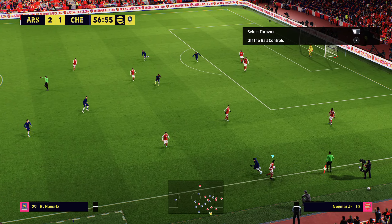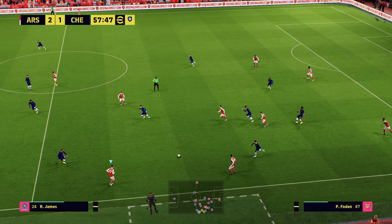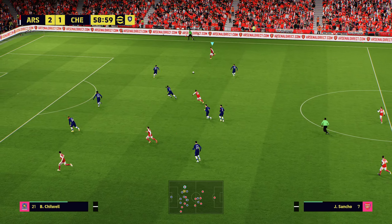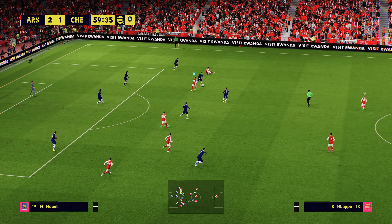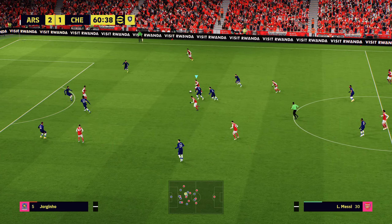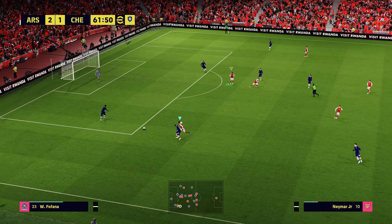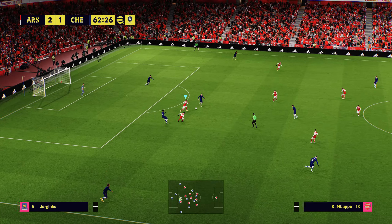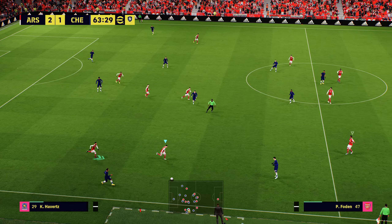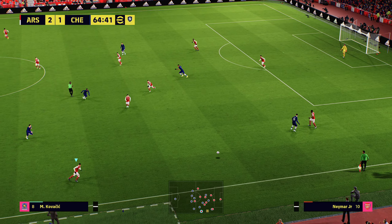Again, that player selection — why didn't it select the player I'm throwing the ball to when that ball came over the top? It just doesn't make sense; player selection is not good right now. But the AI are definitely a lot better at moving the ball forward — 100%. Good to see.